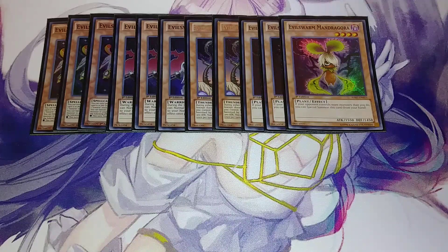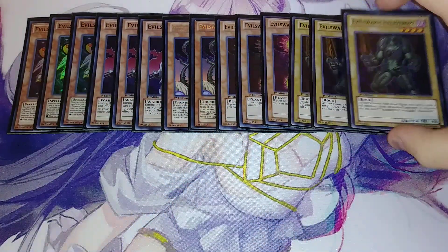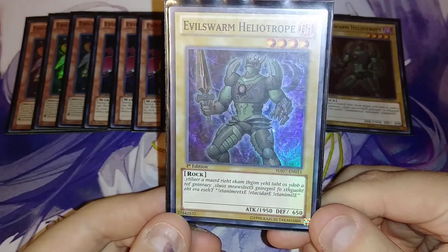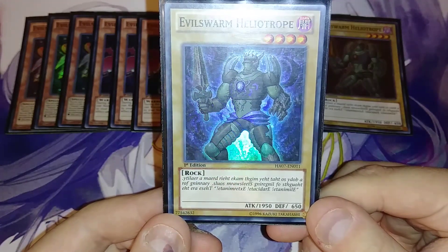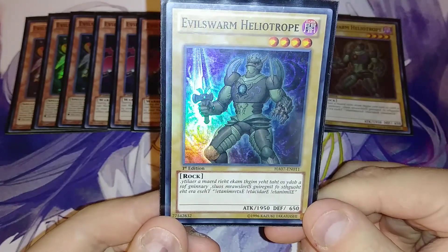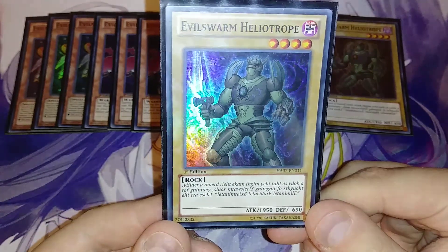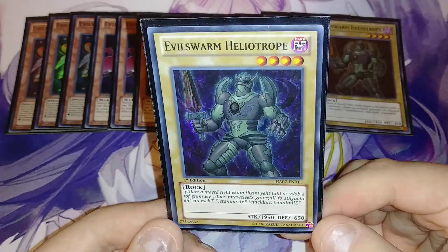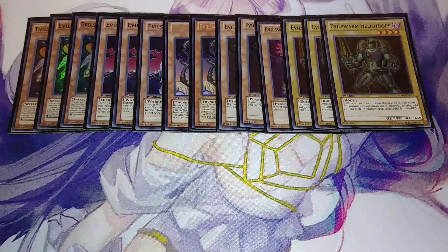Then I play three copies of Evil Sworn Heliotrope, which is a really awesome card. The flavor text, if you actually read it, is backwards — and since I'm dyslexic, I can kind of read it. I have to sit down and actually read it, but it kind of jumbles up a little bit. It's a really, really cool card and I love that they actually flipped the flavor text. And Heliotrope is actually known as a Bloodstone, which is just a little cool fact.